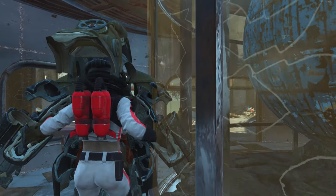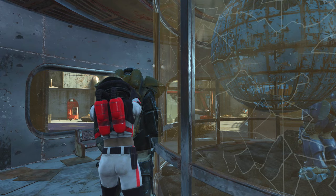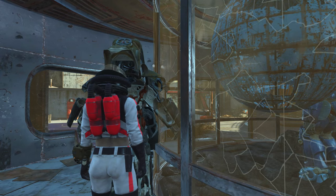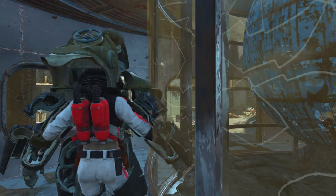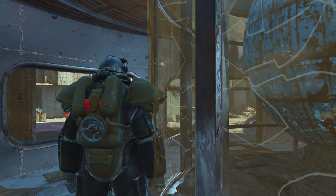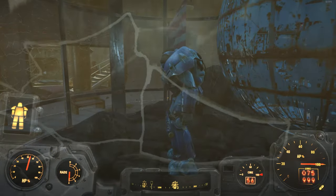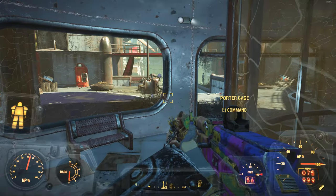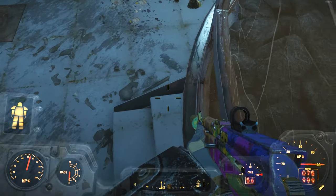Here is where the glitch comes into play. When you're facing the side, you can actually exit your power armor — usually when you're facing a wall it won't allow you to. You're going to be holding down the button to exit your power armor while facing to the side. On keyboard I'm doing this on PC, so that's the E key. On Xbox One that would be the A button to exit your power armor.